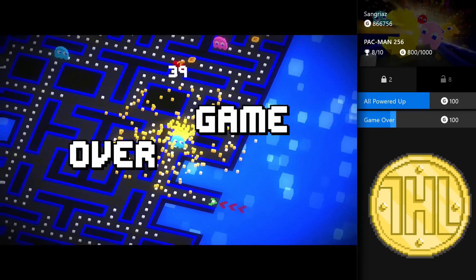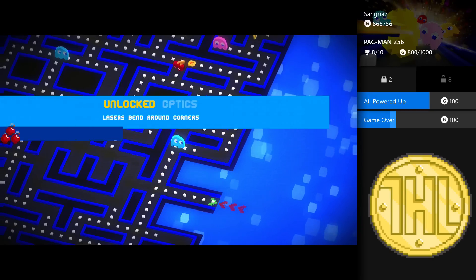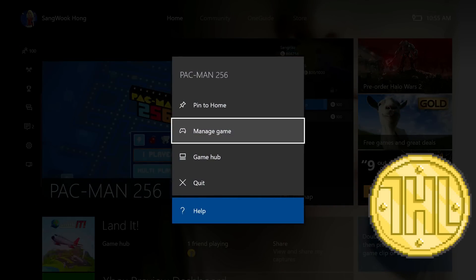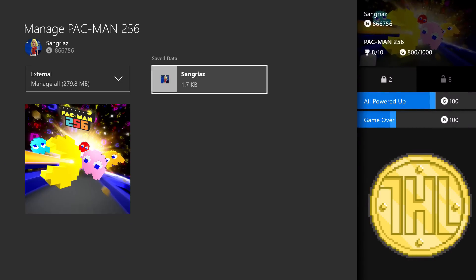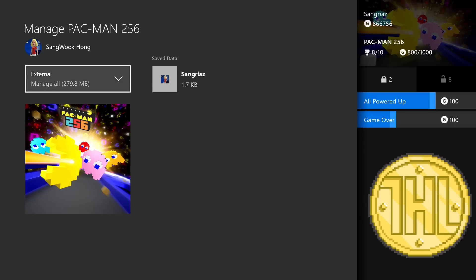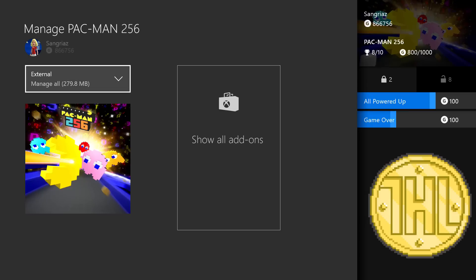And there we go, we've got unlocked optics. Now we're gonna open up the Xbox guide here — don't quit out the game — go to manage game, and then of course we're gonna delete our save data, only from local, and we're gonna delete a save twice. Then pre-launch the game, like so.